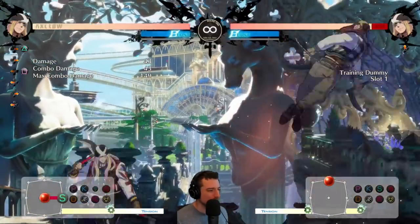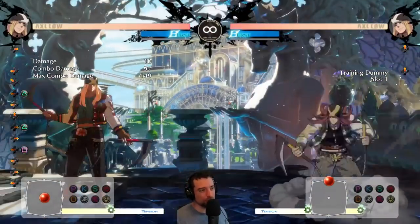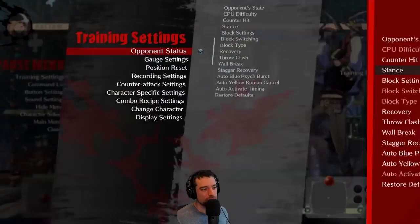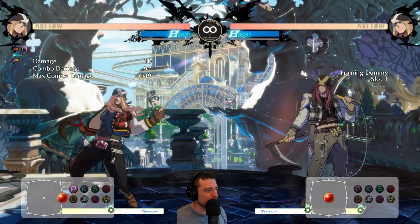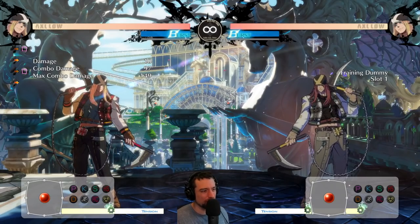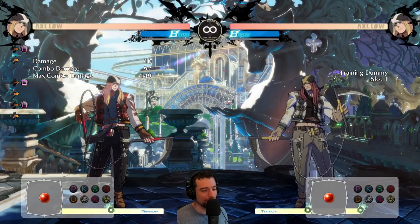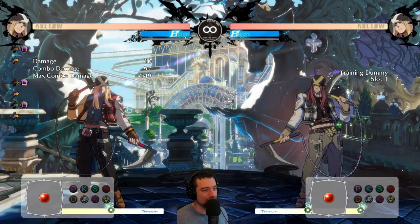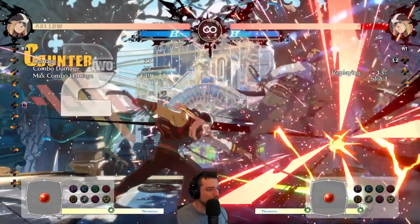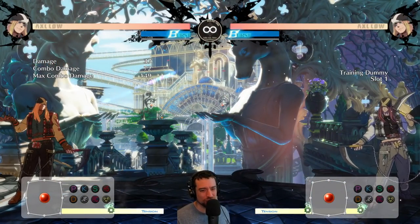On air hit, you can get a combo, and you can also link a 6K afterwards after the 5P. If you can predict the jump, you get pretty good damage off of it. His 6P is also another anti-air. This is more of a reaction anti-air — you don't want to throw this out preemptively generally, because it has a very small hitbox. But it has head invincibility and can be used on reaction. You can get a small combo on hit depending on what you want to go for. This is your reactionary anti-air.